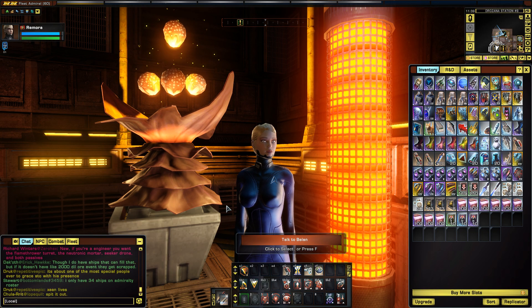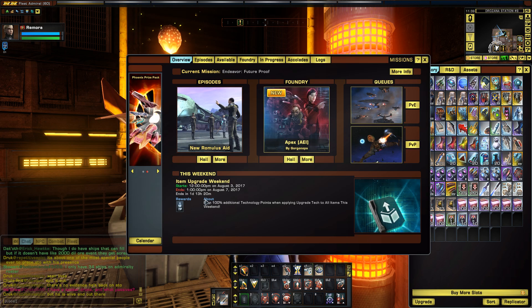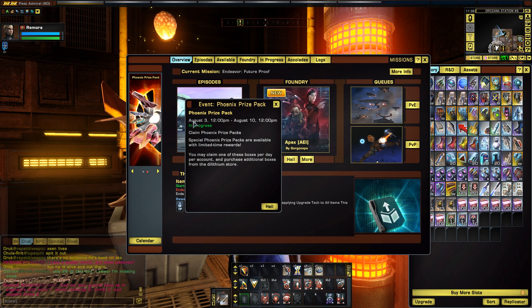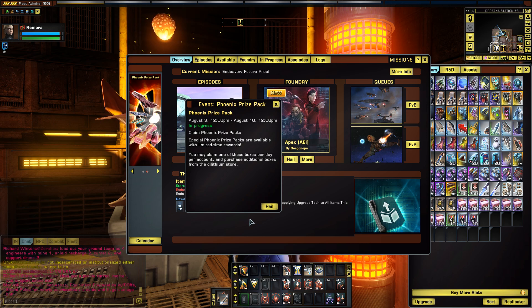Now, before I get too far in, you're probably wondering how do I get this Phoenix Prize Pack and how does this event work? Well, while the Phoenix Prize Pack event is running, you can come in here to your quest log and see the Phoenix Prize Pack event. You can click on it and see this particular event is running from August 3rd to August 10th. This is 2017 — in fact, the third Phoenix Prize Pack we've had on PC. I believe consoles have had a couple of these events as well.